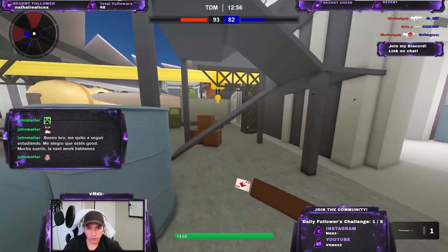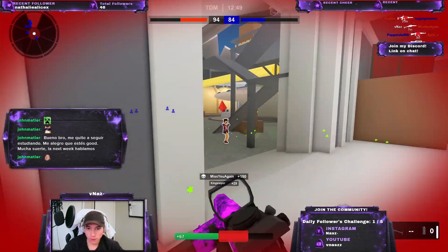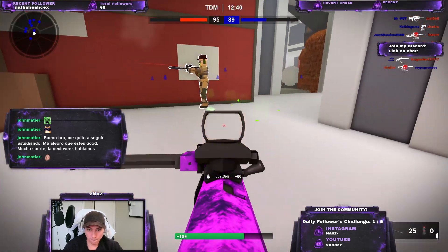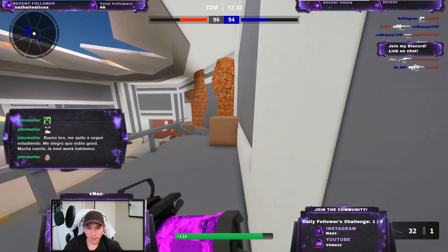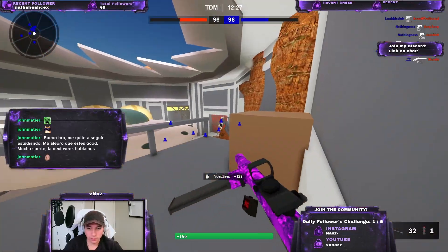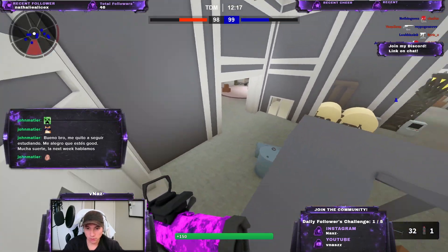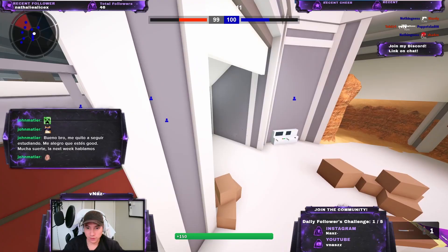I've always played on window mode, so you can see the border. I need to change that setting because there's a gap between OBS — the software I'm using — and the screen, so it doesn't catch the window well. And all of a sudden my FPS dropped.